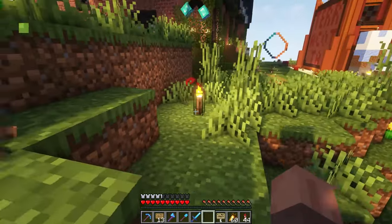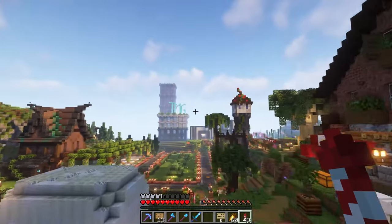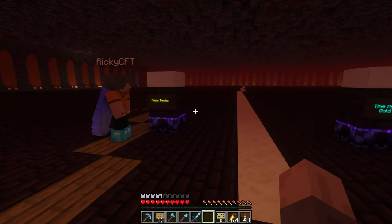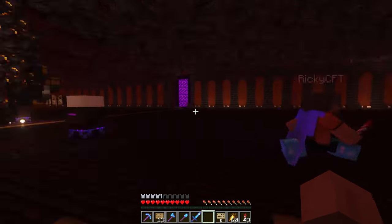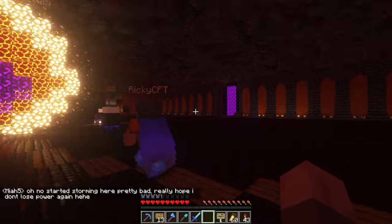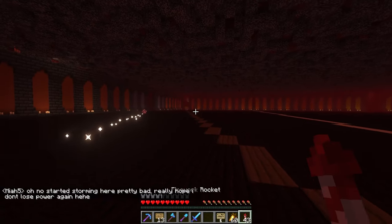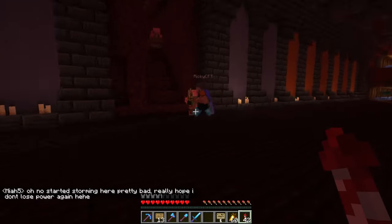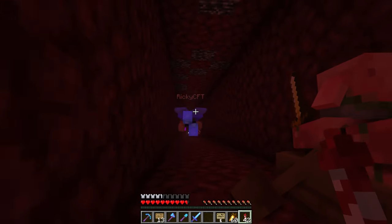We'll head to our nether portal and start checking out some of the main bases. What we'll do is work from the south and work our way north just for simplicity. So to start off we are going to go to the southmost one off the Blackstone, and this is going to be Backpack Streamer's build.